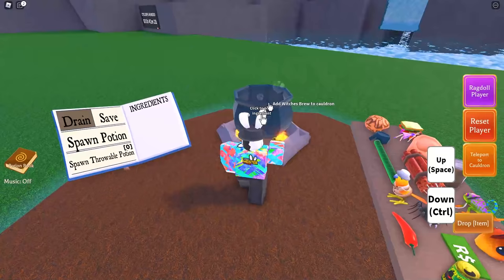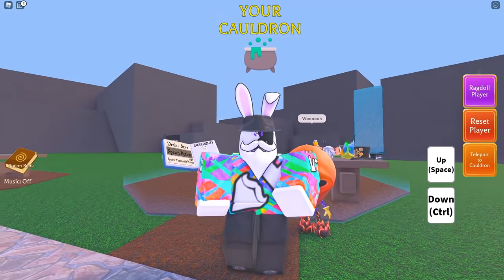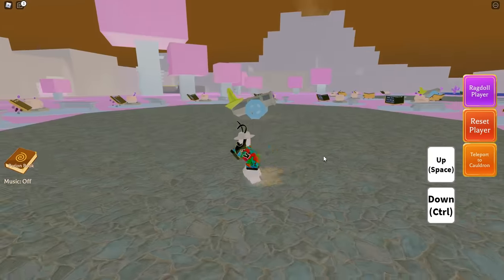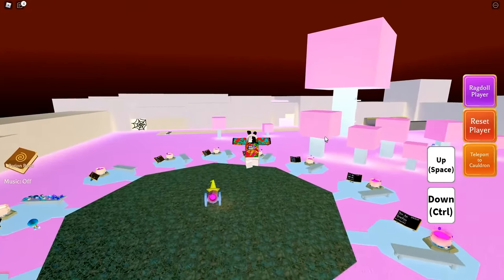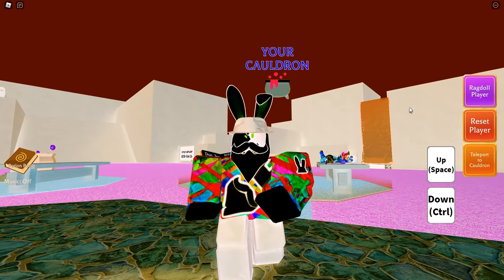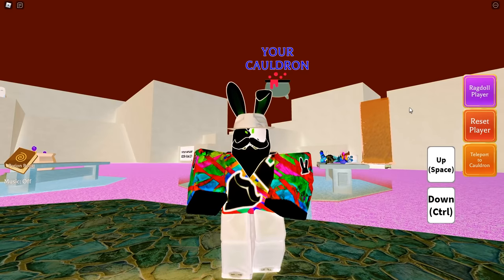So if we teleport back to our cauldron, you'll notice over here on the side it is now available. Let's dump it in and check what it does by itself — and this is what's happening. I have no idea where we're being teleported to — whoa, this is sick! My character looks awesome, dude, this is so cool! And that is exactly how you complete the witch's quest.